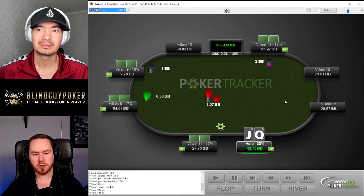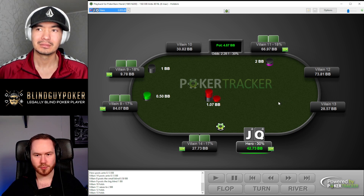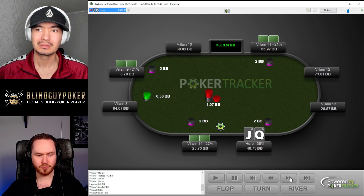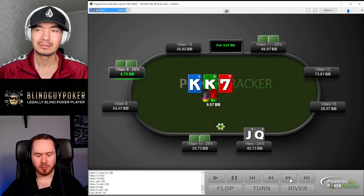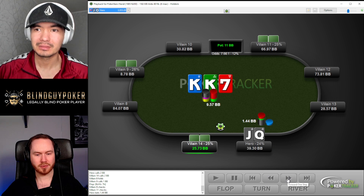Steven had queen-jack suited in the cutoff with 43 big blinds. The super min-raises with 6-7 blinds, Steven flats, the button flats — he had 27 blinds — and the big blind defended, short with a total of nine blinds behind. The flop comes king-king-seven rainbow four-way. Steven has no backdoor flush draw, and he bets 1.4 into 9.6.